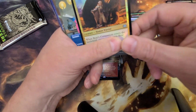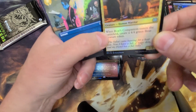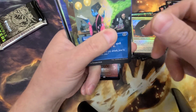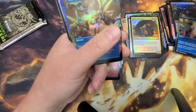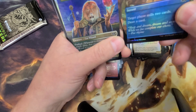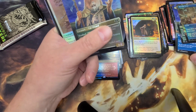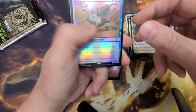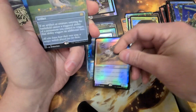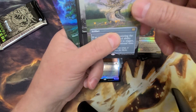Flickerwisp comes over here. Rudy, I got a bear for you — you need a little companion, help you out with your deck. Spell Pierce, another Pride Mage, Thought Scour. Is that a triple Pride Mage in this pack? That's a little annoying. Thistledown Liege. A Panharmonicon. We've got a Concordant Crossroads in the back here — you see it?